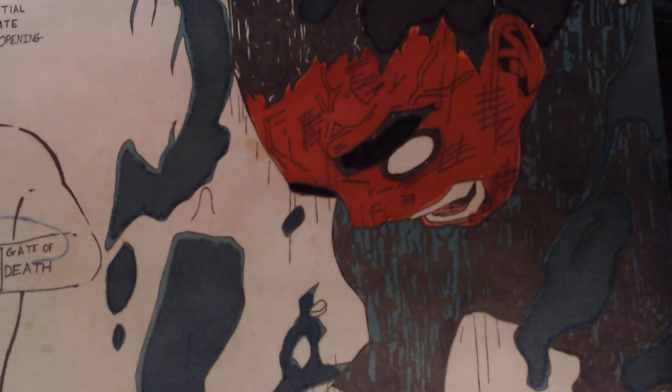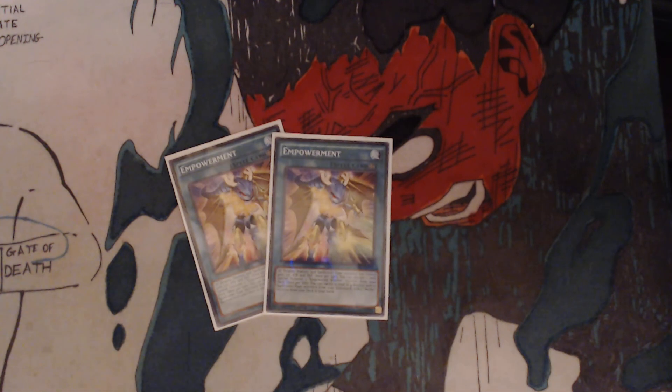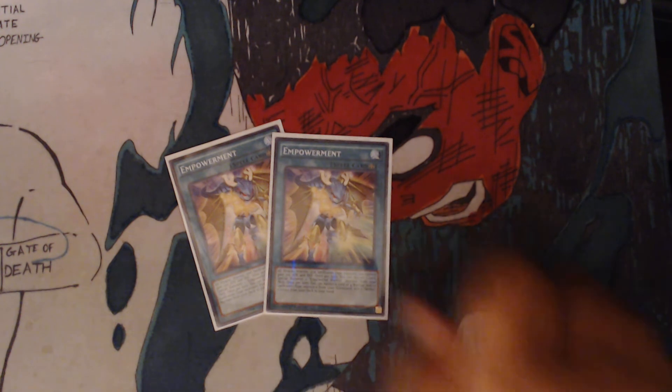You have 2 Empowerment. All Dragon, Warrior, and Spellcaster-type monsters you control gain 300 attack and defense. Once per turn, you can discard 1 card to special summon 1 Empowered Warrior monster from your deck. Once per turn, you can banish a total of 4 Warrior and/or Spellcaster-type monsters from your graveyard to add 1 Aether monster from your deck to your hand. That last effect does not apply in this deck.